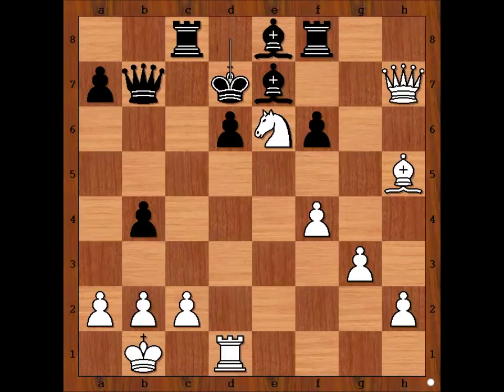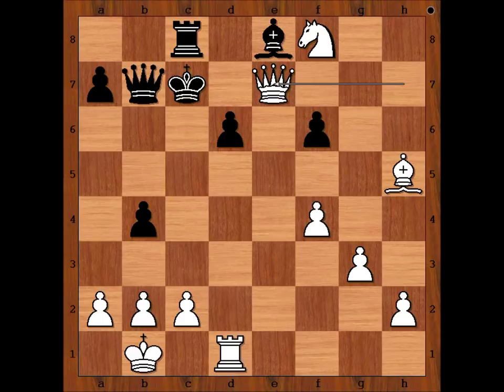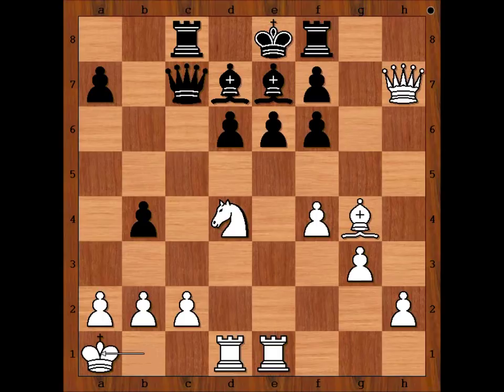Pawn takes rook, knight takes on e6 check, king to d7, knight takes on f8 check — the bishop is pinned — and after king to c7, queen takes bishop, winning for white. So in this position we have queen to c7, king to a1 — an important move.